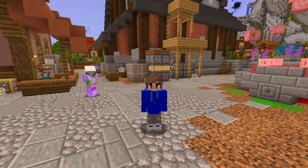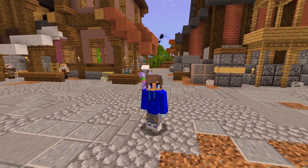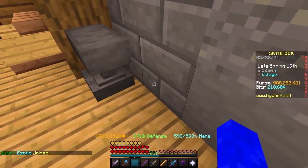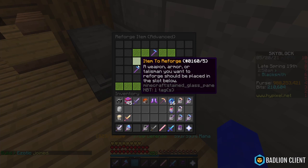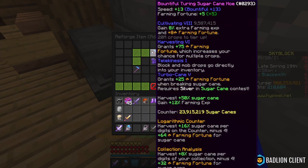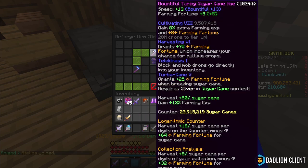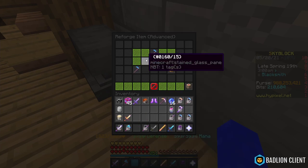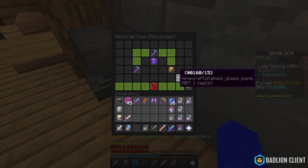Now that you have the golden ball reforge stone, what do you actually do with it? You can add it to a hoe of your choice, but depending on the rarity, the price of the combination differs. For a mythic hoe, it costs around 600,000 coins, and it gives you 13 speed and a Bountiful bonus, which gives you 10 farming fortune and 0.2 coins on crop break.